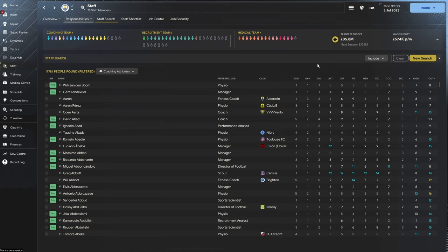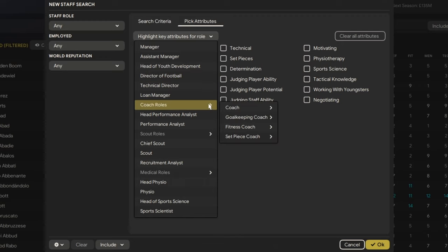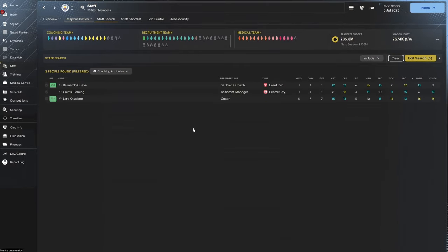The staff I'm going to show you today are from my database — it's very comprehensive with a large database loaded. But if your game is already underway, there are other ways you can find your perfect staff. Come up to staff search, new search, head over to attributes, pick highlight key attributes for role and come down to coach roles, set piece coach, set pieces overall. That makes me think — are they going to bring in different types of set piece coaches? Because this is an option. Select your parameters, drop mine down to maybe 13, hit OK and you get three people. That's going to be the start of you finding your perfect set piece coach.